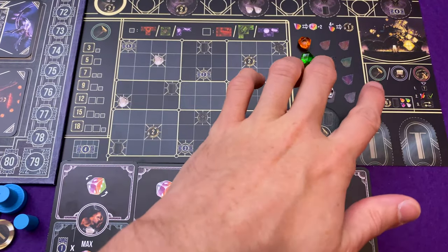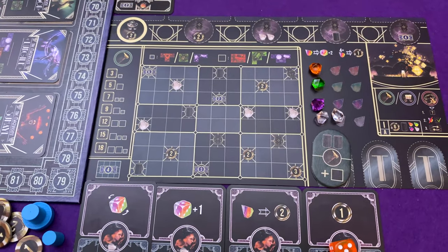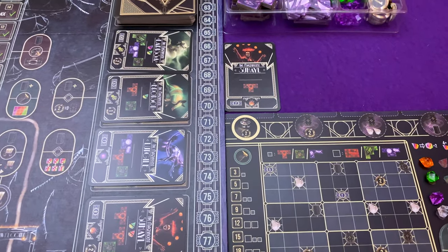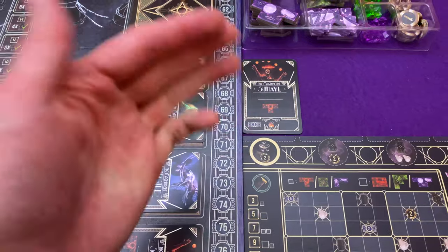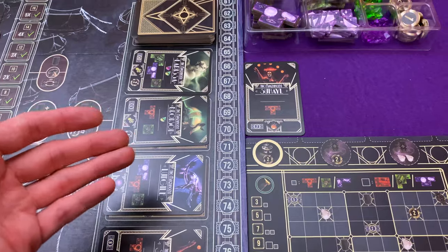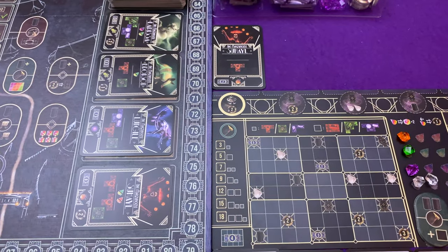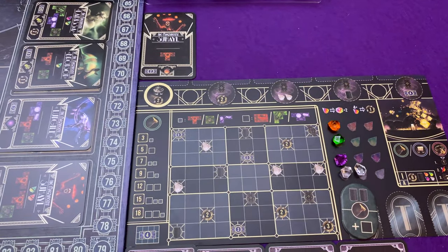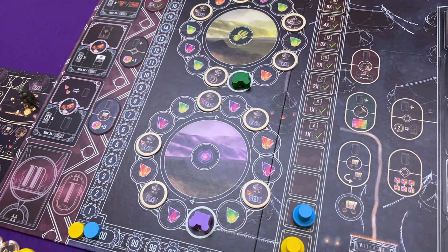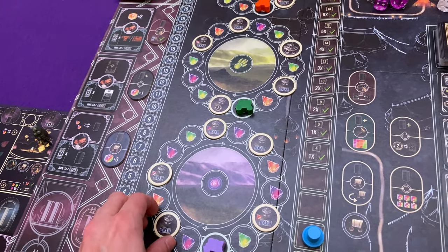I've got my coin and now I have three options: I can build in the camp, I can travel, or I can perform. Now performing you're not going to do first because you need to have a matching poster and tent. You do start off with a poster and tent pre-printed on your board, but to perform and score these posters you need to have matching shapes in your camp. On your very first turn you won't have that. Travelling is used to get more tents, gems that can alter dice and earn money, and later on posters.